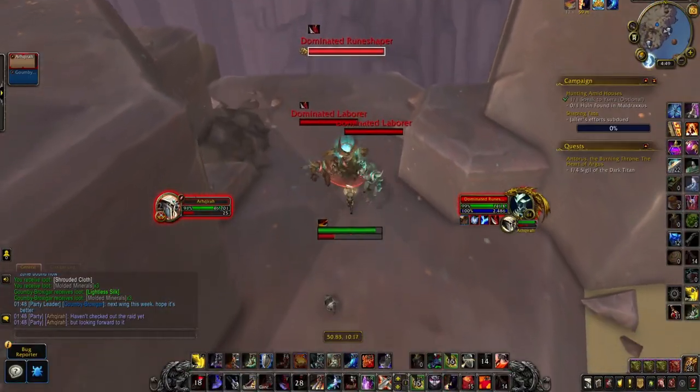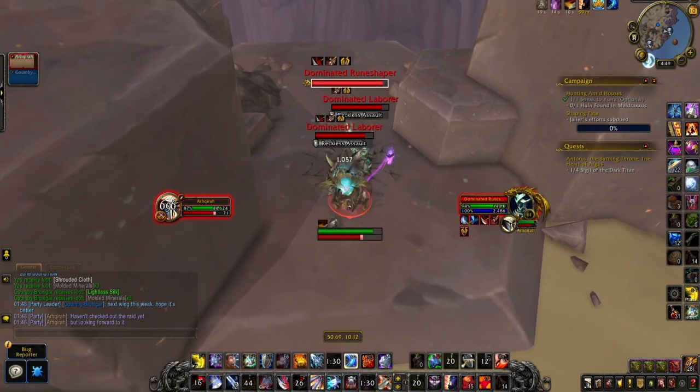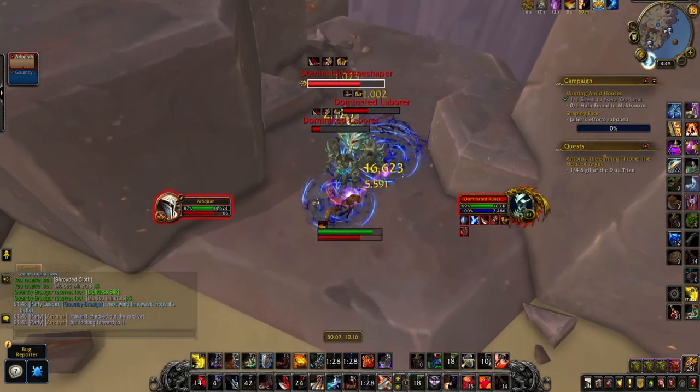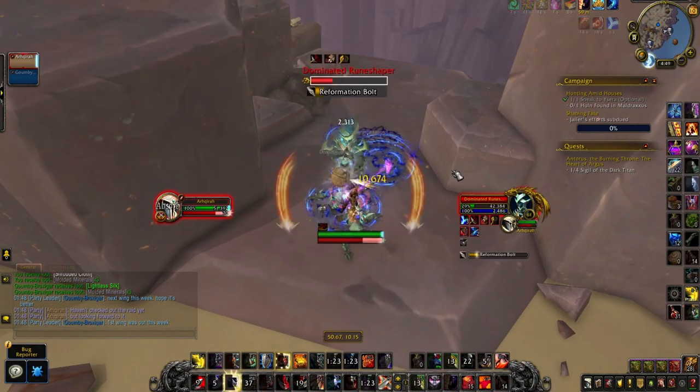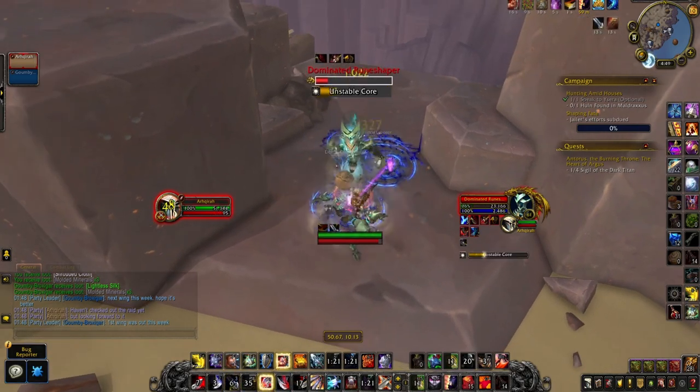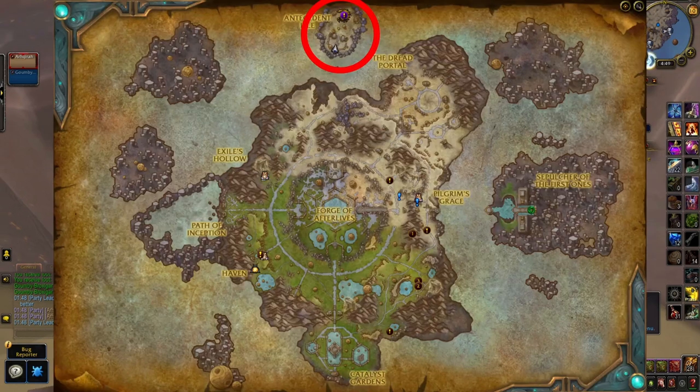To obtain the Protoform Sentient Crown you have to kill Automa and Jiro mobs. Elites seem to have a higher drop chance from my experience, but it's still about one to five percent. I suggest going to Antecedent Isle and farming the elite Automas around the isle.